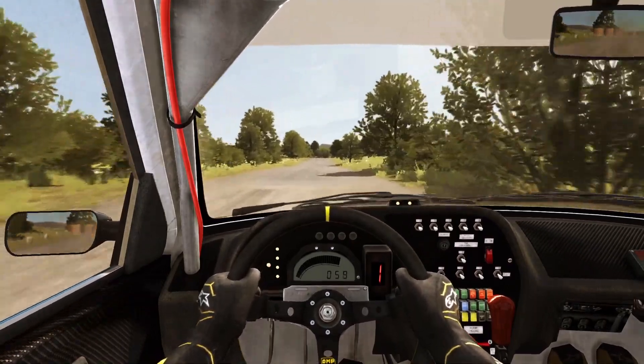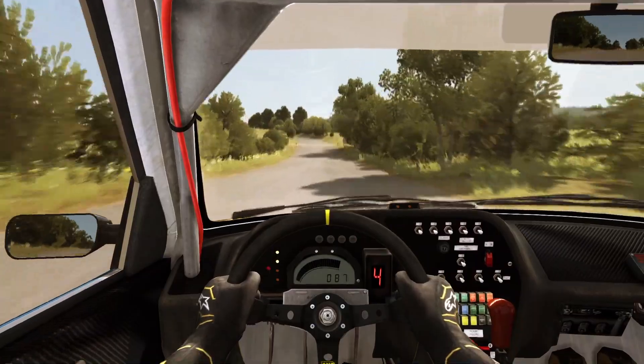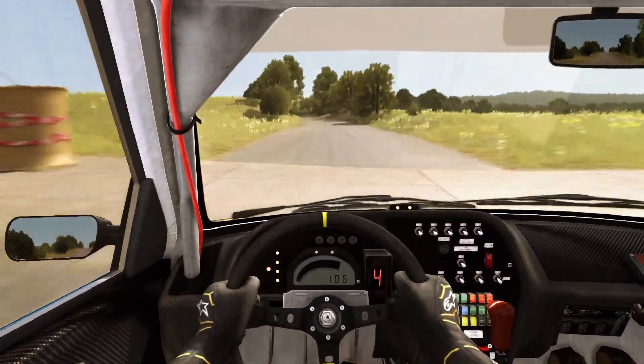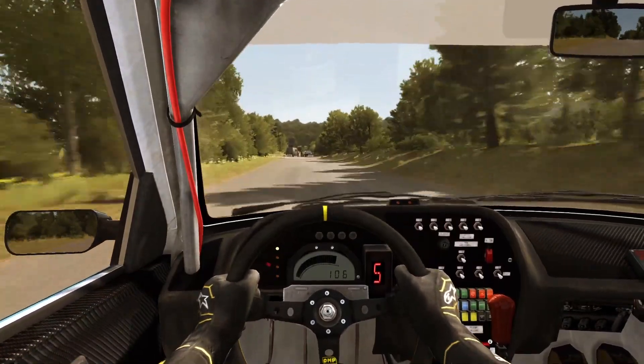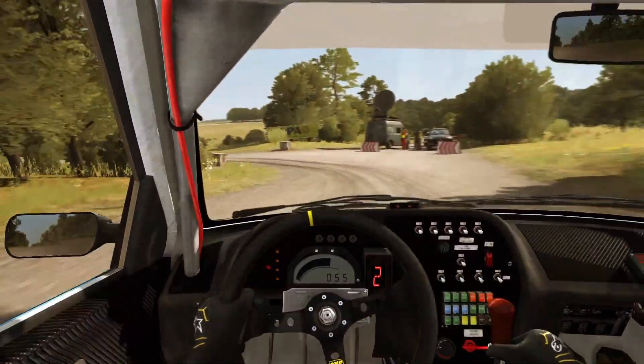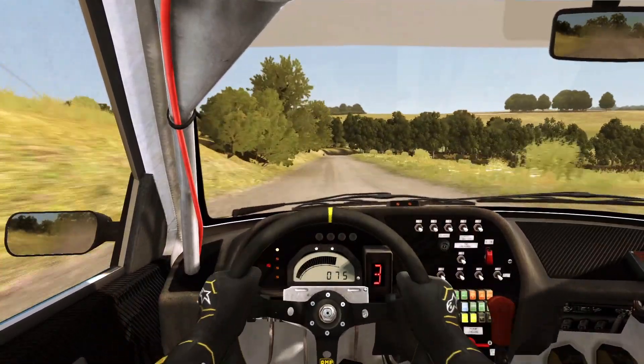Crest jump, baby, 80. Bump junction. Into left 6 long, bump and crest. Caution braking left 3, right 6, 130. Caution right 5.